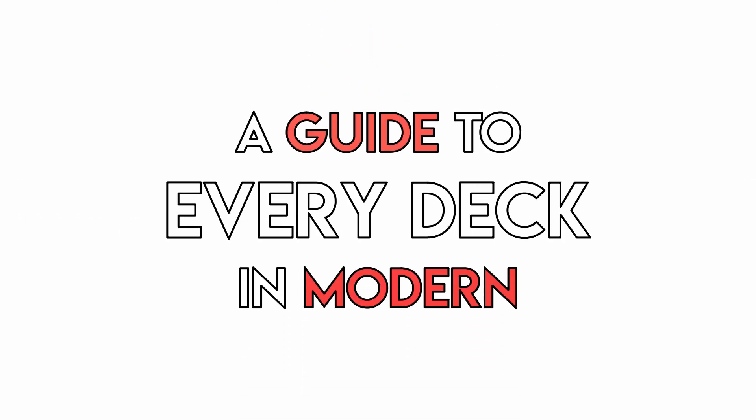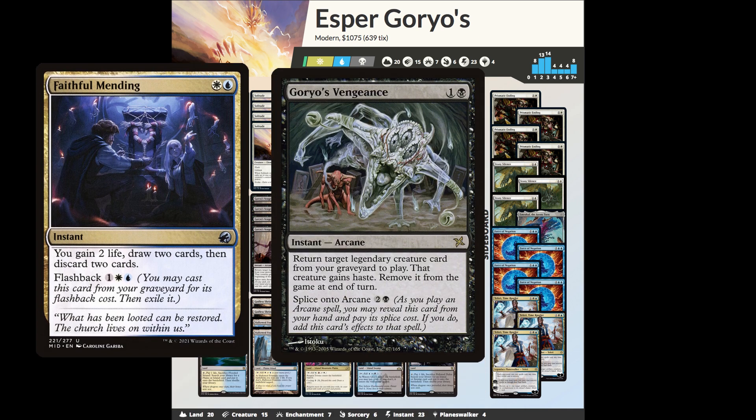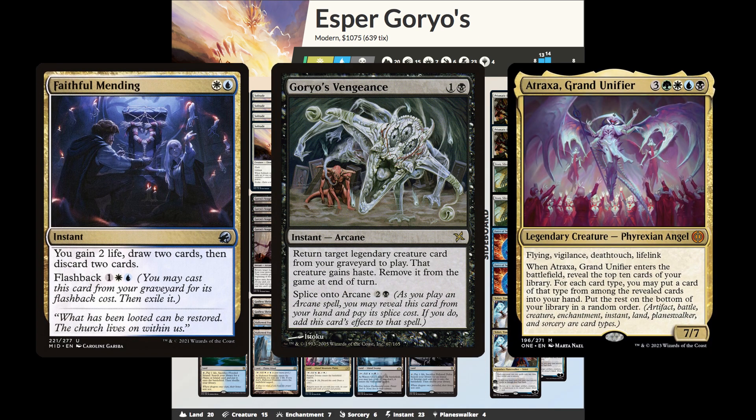Welcome to a guide to every deck in Modern. Today we're looking at Esper Goryo's. Esper Goryo's is a hybrid midrange reanimator deck that uses a combination of looting spells and Goryo's Vengeance to cheat powerful legendary creatures into play.